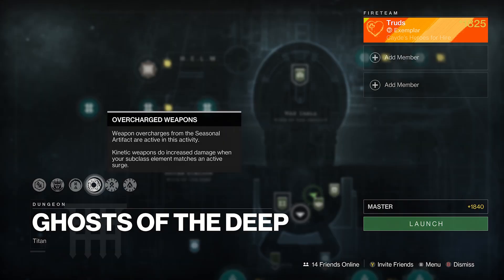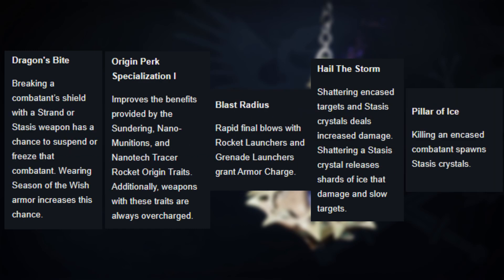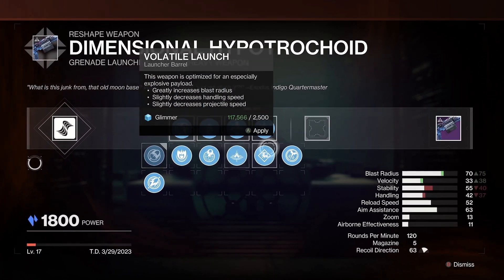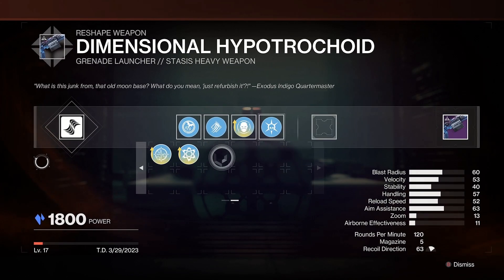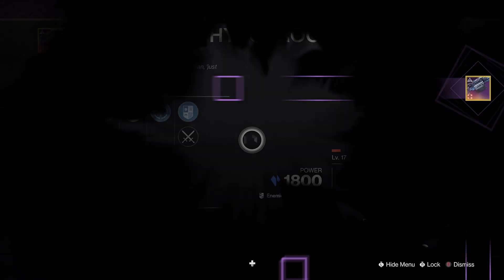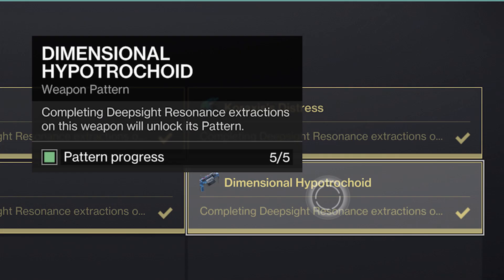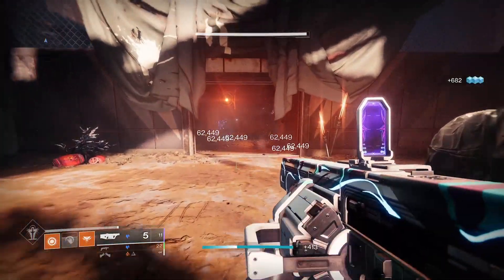There's only one weapon that leans into literally all of the above artifact mods this season and will also benefit from the Blast Radius mod, and that is the Dimensional Hyperchochoid. The Bigchoid is back and in Season 23 it's going to enter its final form. Gone are the days of it blowing yourself up thanks to a recent fix, plus it also had a few buffs to some of its perks recently. More importantly, it's craftable — meaning that pattern which has sat dormant in your inventory is finally useful and you should absolutely be crafting this one right here.